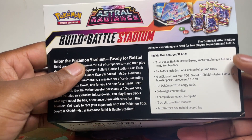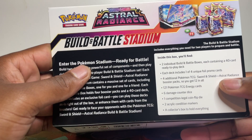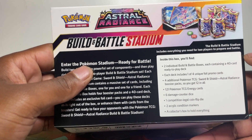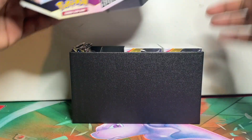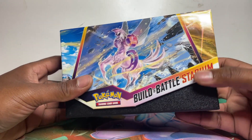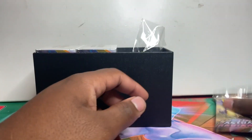Quickly, before we run through what's inside — you get two Build and Battle kits, each deck has one of four pre-release promos, plus four additional packs, so you get 12 packs in total. There are also some energy cards, counters, a coin flip die, and two acrylic condition markers. It all comes in a collector's box that's the same shape as an Elite Trainer Box with a nice glossy finish.